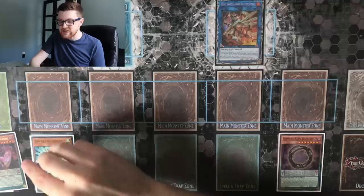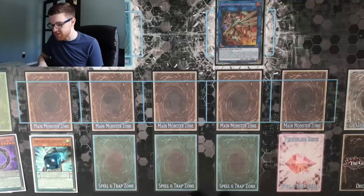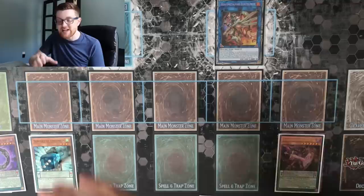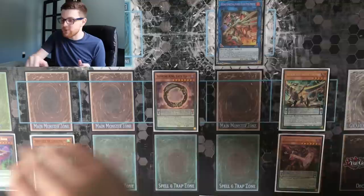Now here, we're going to scale our Gate Zero — this is going to put a second counter on Servant. And we're going to use Electromite's effect to pop the Gate Zero. We're going to add the Chronograph Sorcerer to our hand, and that is going to also draw us a card because of Electromite's effect. Now from here, we're going to go ahead and scale our Chronograph Sorcerer. This puts a third counter on Servant, and that's going to enable Servant to go ahead and trigger off. But before we do that, we're actually going to go ahead and Pendulum Summon — so we're going to go ahead and Pendulum Summon out our Dark Worm as well as our Gate Zero.